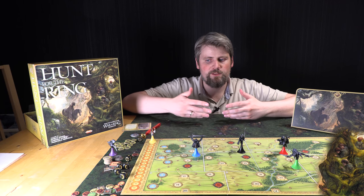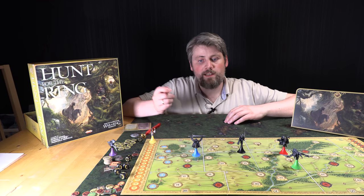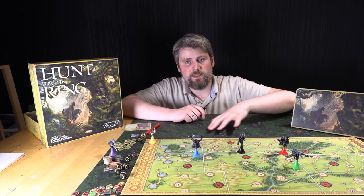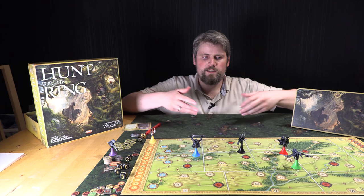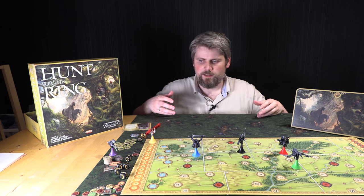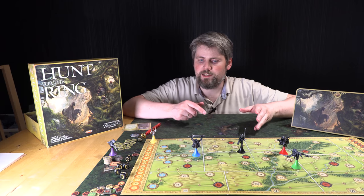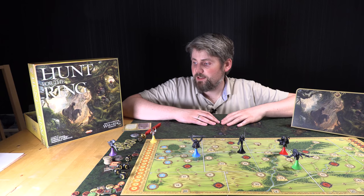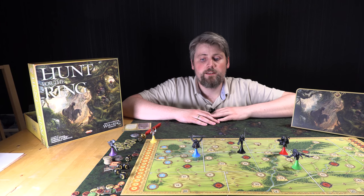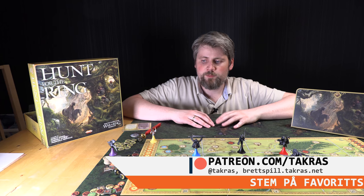Spillet kommer med konvolutt, vist innledningsvis. Den konvolutten kan du bruke til å legge i kortene du beholder fra del 1, og så kan du spille del 2 senere. Men det beste er å spille del 2 direkte etter del 1, for da har du hele følelsen for hastverk, og du husker alle tingene som skjedde i forrige kapittel og bruker det i del 2. Hunt for the Ring er et superbra spill, og det er reglene som bare er helt kjøsomme, ikke fordi de er dårlig skrevet, men det er for mye tekst. For mye tekst, rett og slett. Det er så overveldende.